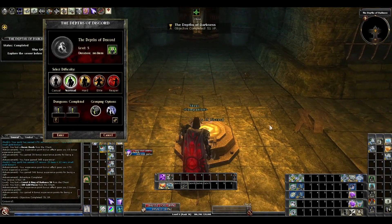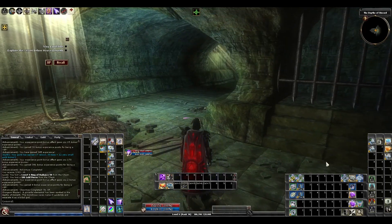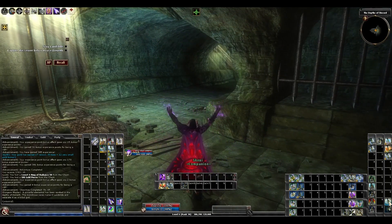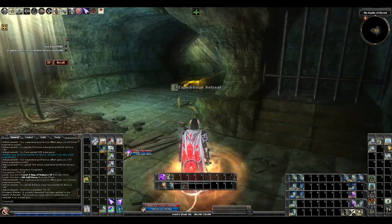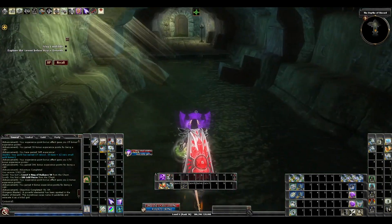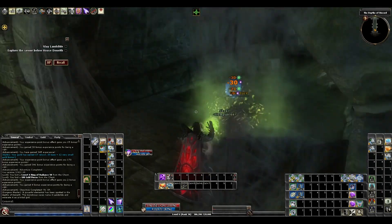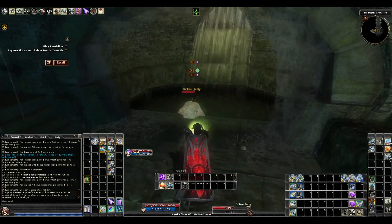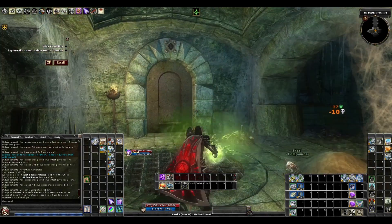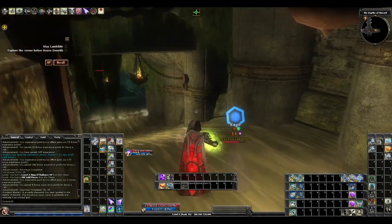So we'll go ahead and step in. Depths of Discord. How to describe this one — well, there's a main path and there's offshoots that you're gonna come right back up from that main path and hit a lever or switch or valve, whatever, for each of them. This one's theme is oozes.